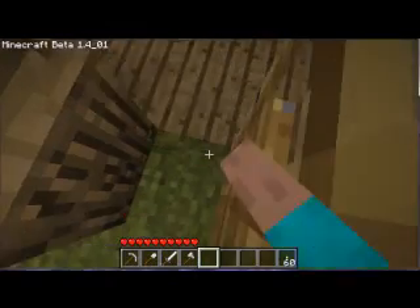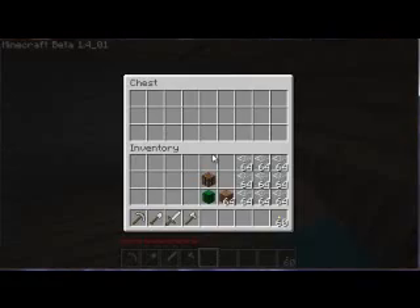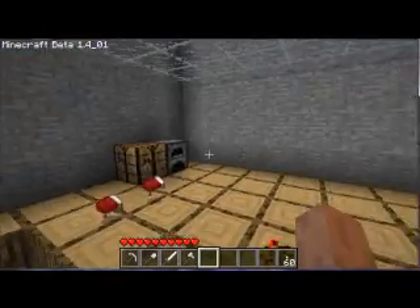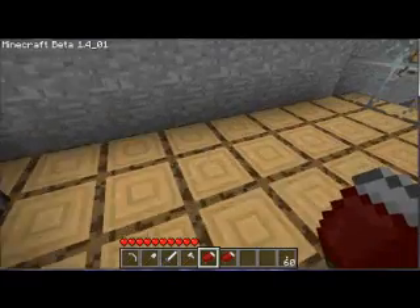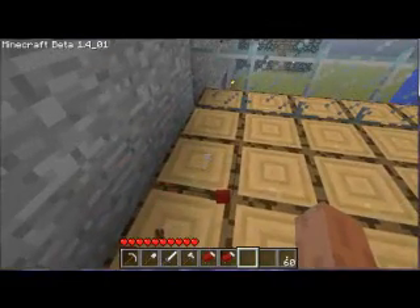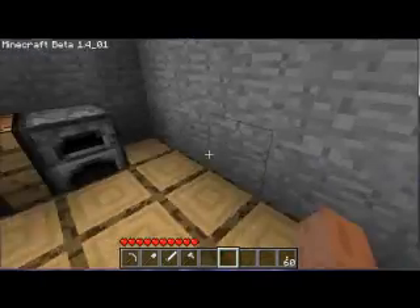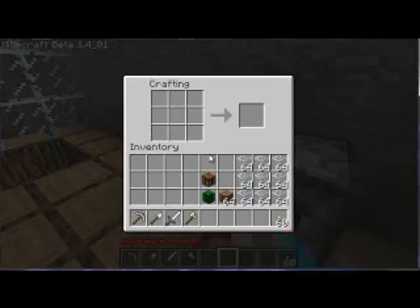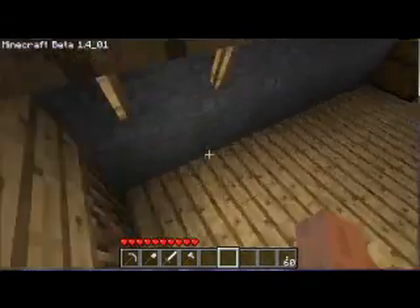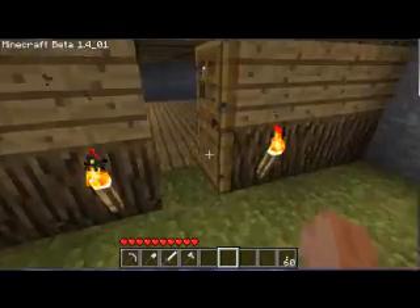In here is just a room with chests — there's nothing in them. Up here is where I started, I think, and there are two beds just randomly up here. Up here is a workbench and a furnace.